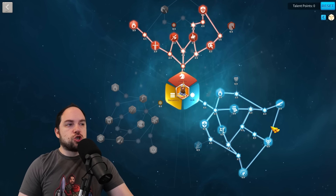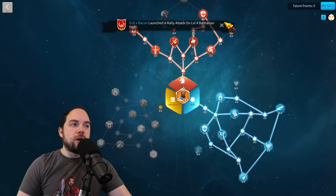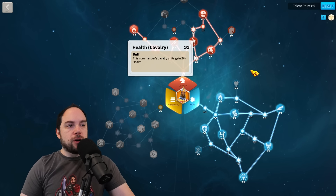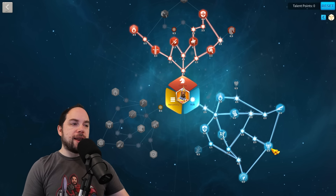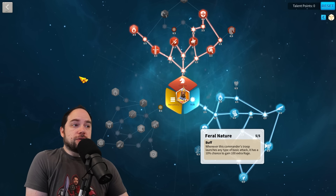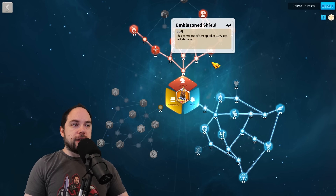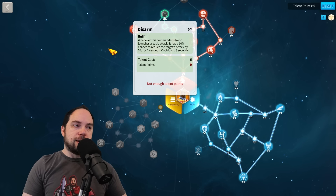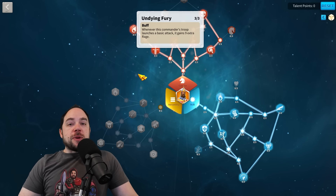In terms of talents, it is extremely uncontroversial that this is the build you use for cavalry. Almost every single cavalry commander combo uses this talent tree. You go all the way to get max rage restoration from Feral Nature — you've got a powerful active skill, so using it more frequently is just good. Then you get skill damage taken reduction rather than the disarmed debuff, and you get Undying Fury for extra rage.